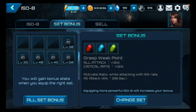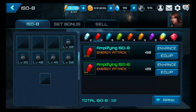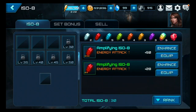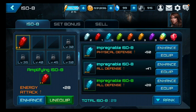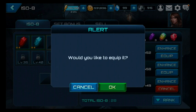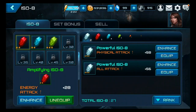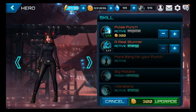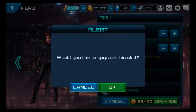Let's go into her ISO 8 set bonus — we've got Creep Weak Grasp Weak Point, activate ratio while attacking 5% rate, all attack 5%. Let's see what ISO 8 I've got — oh, energy attack. She's both, which kills me. Let's load up this red one for now, then blue — all defense — and green, all defense as well. Normally I don't like using my green ones since I'm saving them for other heroes.